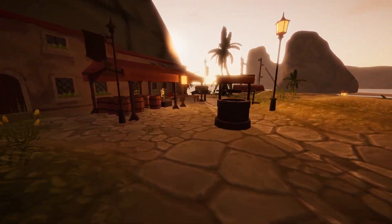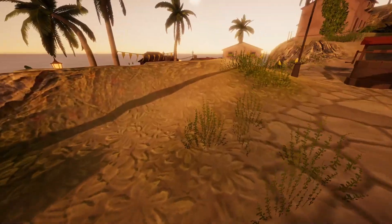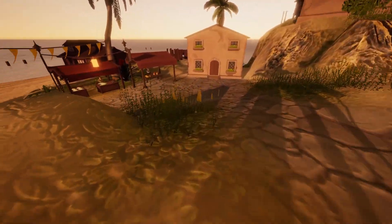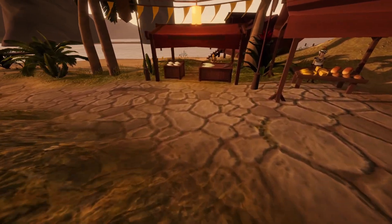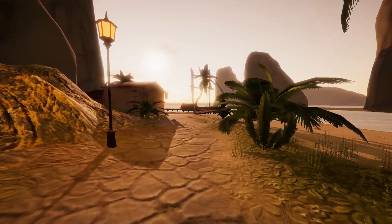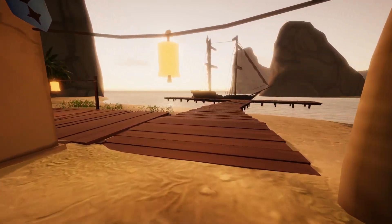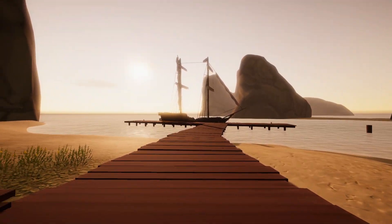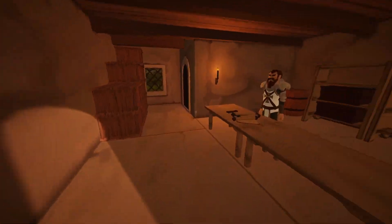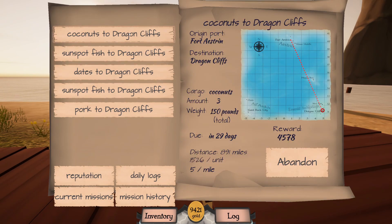In our previous episode we had grabbed a load of cargo from Fort Astrin. Some of it was bound for here — Happy Bay — on the way to Dragon Cliffs. Two missions needed to come here, three missions of extra cargo going to Dragon Cliffs. I have since gotten another mission and loaded the boat with everything, so now we have five full missions going to Dragon Cliffs.